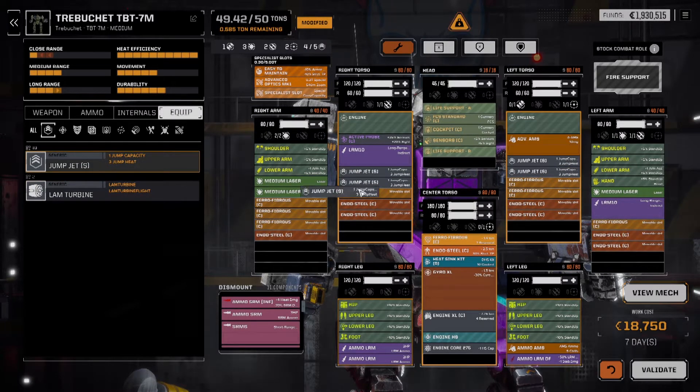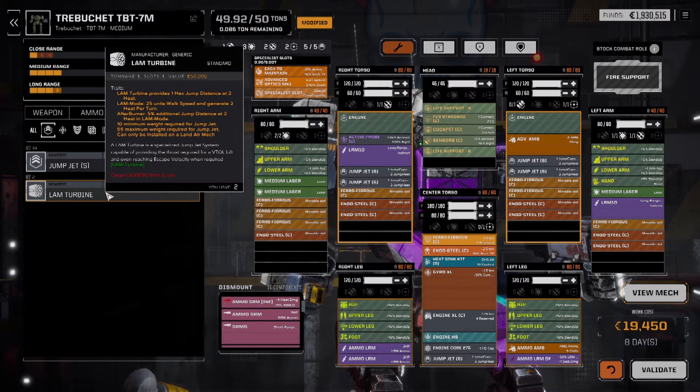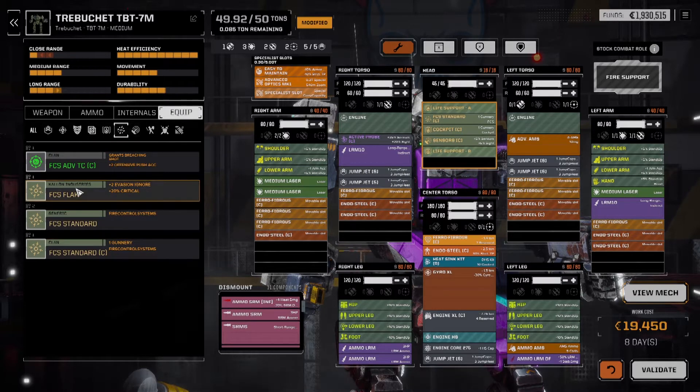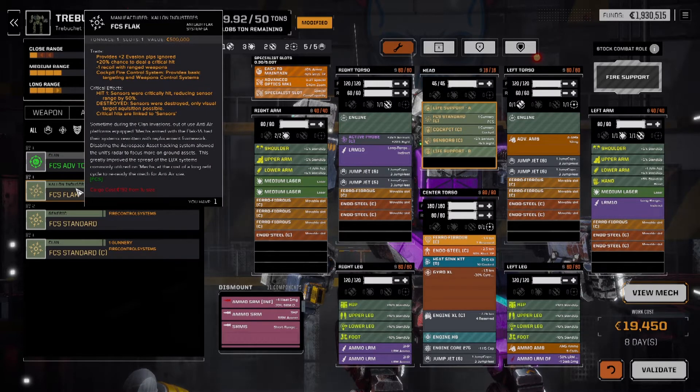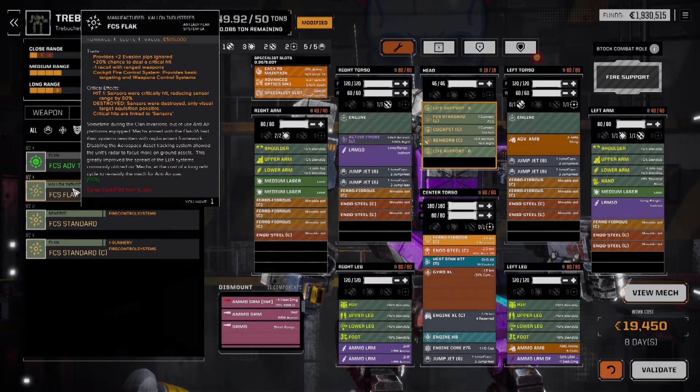And then we need ye olde jump jets. We can't use the LAM turbine because it's LAM only. We are all set now. We also have the fire control flak — what's interesting is it provides two evasion pips ignored. So all those nasty flying, jumping, high-evasion things — it's going to make it a lot easier for us to hit them.